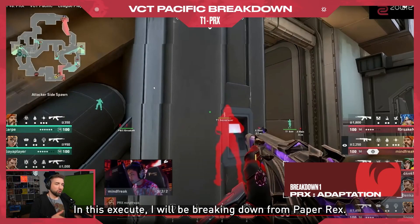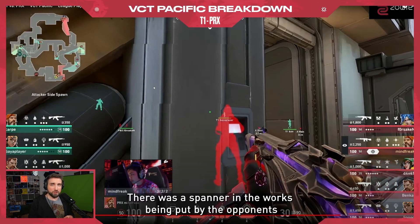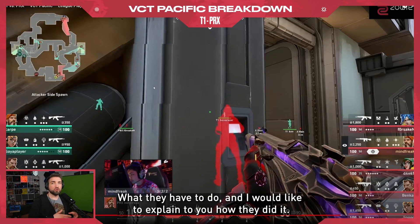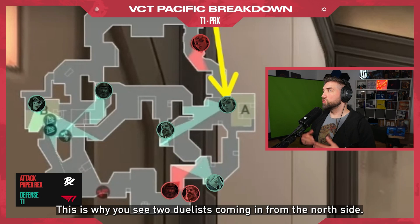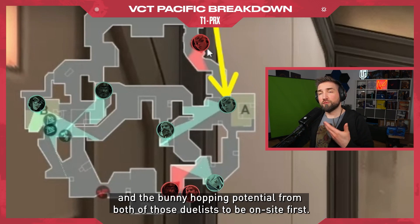In this execute I'll be breaking down from Paper Rex — there was a spanner in the works put by the opponents that threw Paper Rex off their plan, but they reacted, they were proactive, they changed and improvised. The plan from Paper Rex is to go through Dish first, which is why you see two duelists coming in from the north side. The plan is to use the elevated position to maximize the satchels and the bunny hopping potential from both duelists to be on site first.